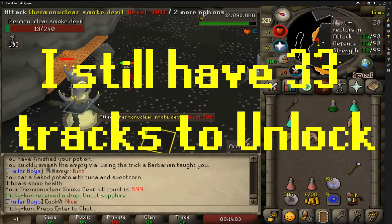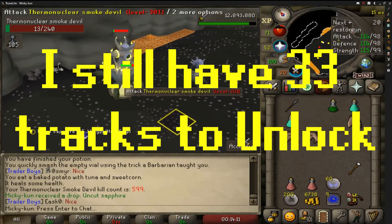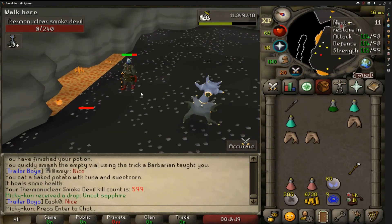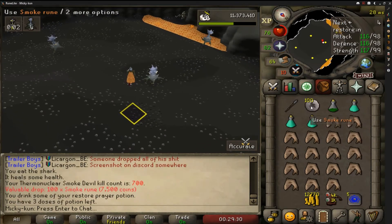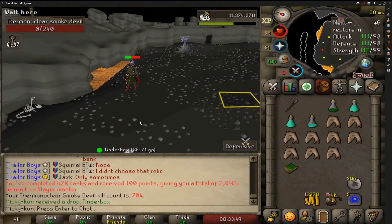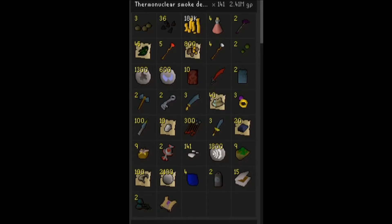I have 33 tracks still to unlock. Those are: the Alternative Route track from the Tunnel of Chaos; 12 songs from Theatre of Blood; the song from the Corporeal Beast boss room; two songs from the Nightmare boss room; Brew Hoo Hoo from Port Phasmatys brewery; Bubble and Squeak from the Keldagrim rat pits; Chickened Out from the Evil Chicken's Lair; A Dangerous Game from the Wilderness Slayer Cave; Elven Seed from a little town outside of Prifddinas; four different songs from the Sorceress's Garden minigame; In Between from Dondikan's Mine in Keldagrim; the Inferno soundtrack; Lagoon from being underwater at Fossil Island; two songs from Last Man Standing; two songs from Soul Wars; two songs from the Hallowed Sepulchre; and Lava is Mine from the Volcanic Mine. Pretty much all of these are easily obtainable - I just have to spectate a ToB to get those ones, and everything else should come into place.